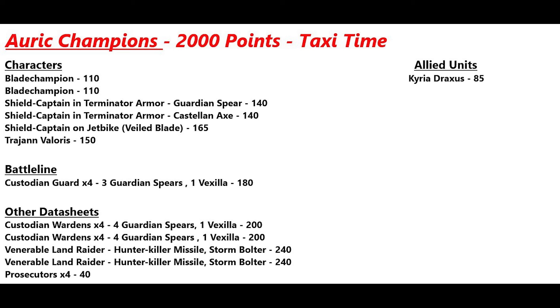For the Taxi Time list at 2000 points, the big tech pieces are the two Land Raiders. For characters, we have two Blade Champions with no enhancements, a Shield Captain in Terminator armor with the guardian spear, another Terminator with the castellan axe to try against certain targets, and a Shield Captain on jet bike with the veiled blade for extra combat threat.